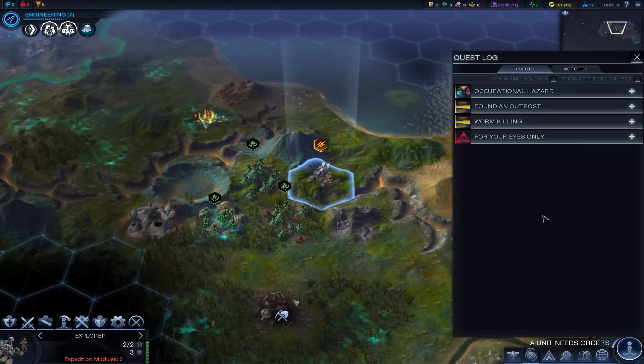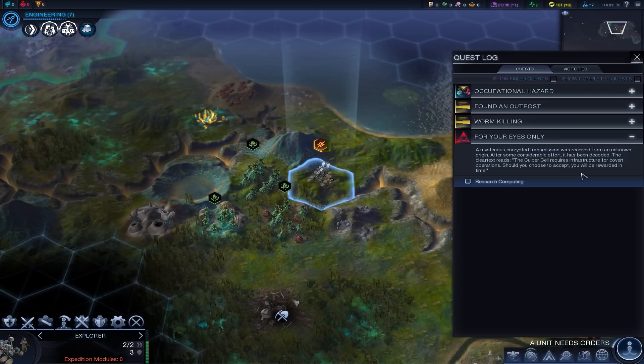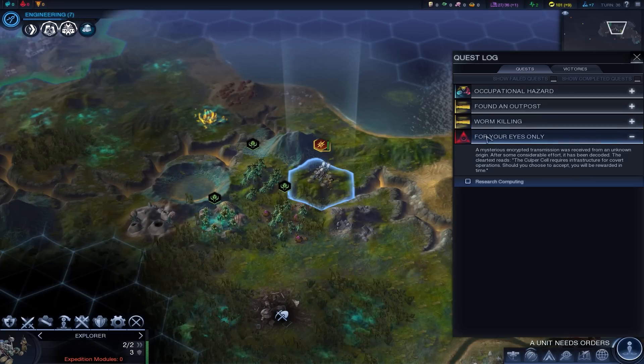Where's our quest log? There we go. 'For your eyes only.' A mysterious encrypted transmission was received from an unknown origin. After some considerable effort, it has been decoded. The clear text reads: 'The culprit cell requires infrastructure for covert operations. Should you choose to accept, you will be rewarded in time.' Ooh. That is actually really spooky.